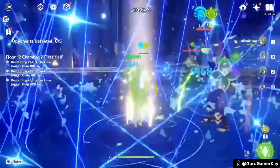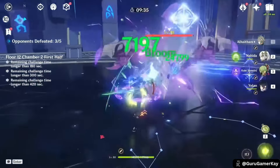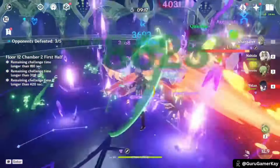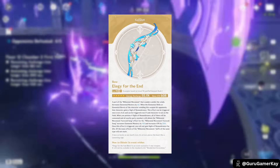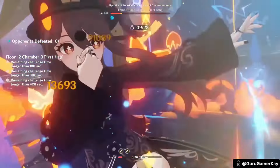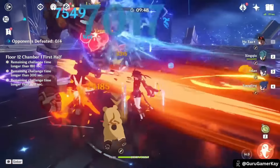Up next at number 2, Yelan is a 5-star Hydro Bow character renowned for her exceptional off-field damage capabilities. Her primary role is as a sub-DPS, consistently dealing Hydro damage and setting up powerful elemental reactions like Vaporize, Freeze, and Bloom. The Aqua Simulacra is generally considered her best-in-slot weapon, though the Elegy for the End can outperform it in teams that heavily rely on Elemental Reactions. For players seeking to reduce Energy Recharge pressure, the Favonius Warbow and Sacrificial Bow are solid options. The Emblem of Severed Fate is a standout artifact choice for Yelan, providing substantial damage bonuses and being efficient to farm, as it is also used by Raiden Shogun, Shangling, and Xingqiu.